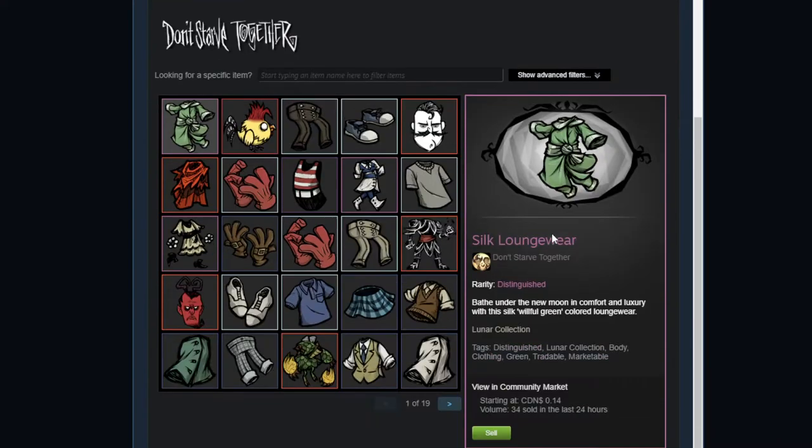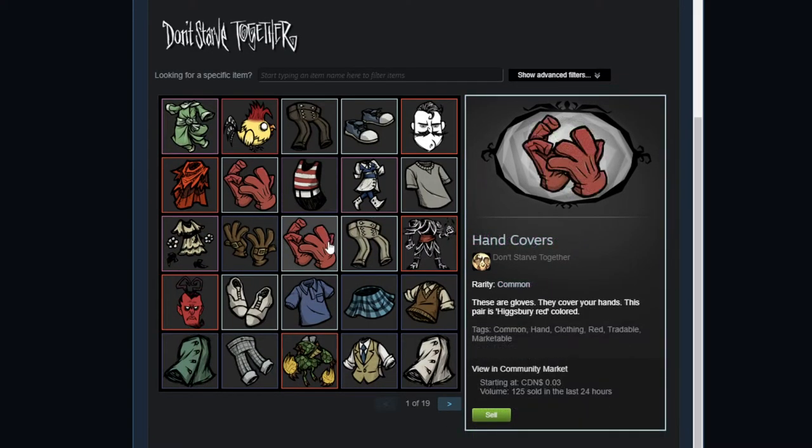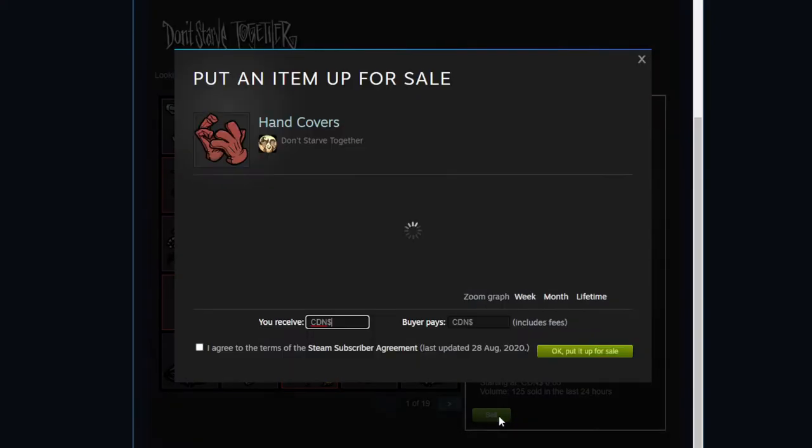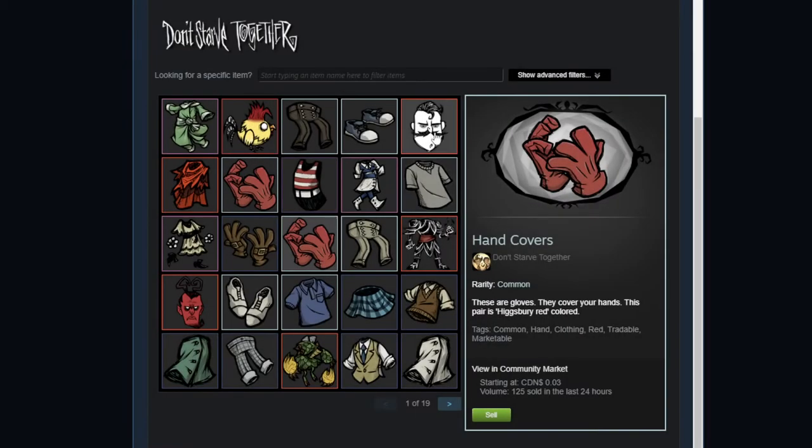When we click here you can see I have lots and lots of stuff and it's going to automatically sort it for you. Most of the commons basically sell for around three cents. And if you type in 0.03 to sell one, it says you will receive one cent. So this item will not be worth selling.